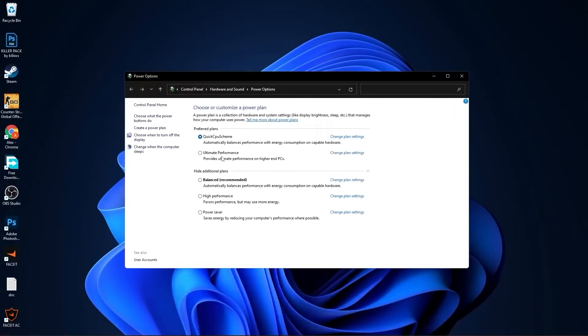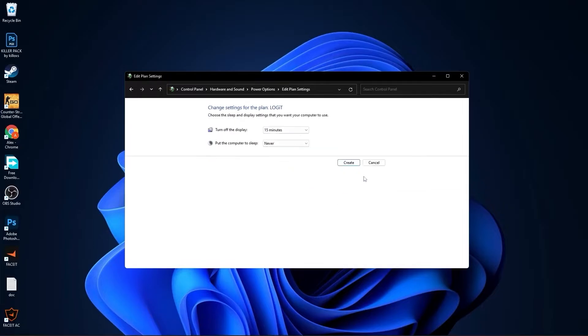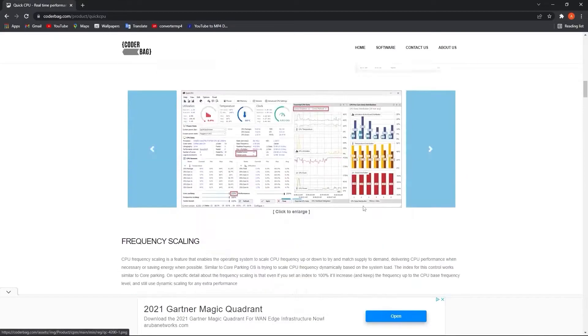Go to the search bar, type Choose a Power Plan. Here you have to press on Create a Power Plan, check High Performance, rename it, press Next, press Create — and you will have it here. Close this page.